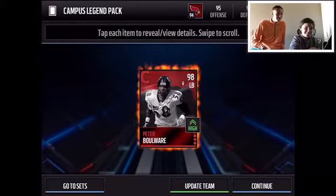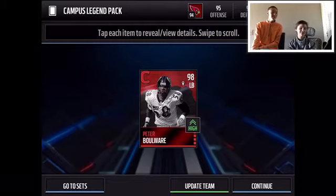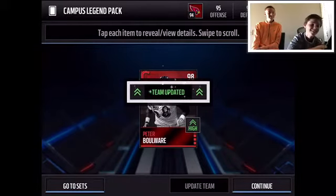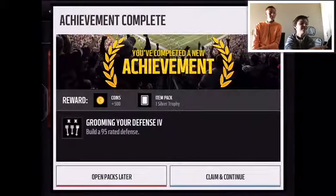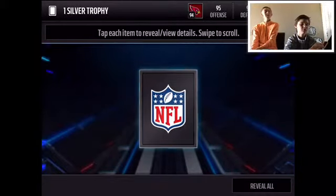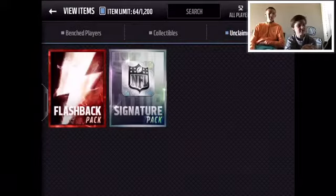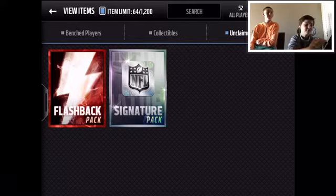Let's do the campus legend pack. Campus legend — Mariota, Luke Kuechly, oh Peter Bulwark. That's not great, but we'll take them. We need to build a 95-rated team, so that's a 94. Your specialist rating is lower, so that's what you got the trophy for.